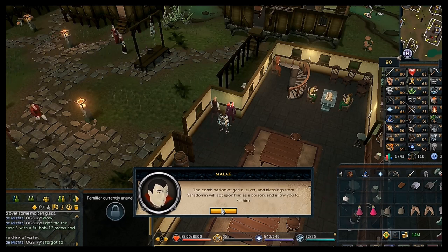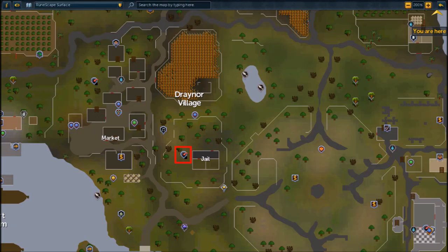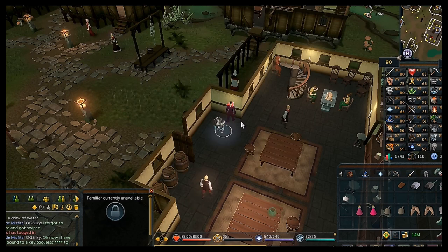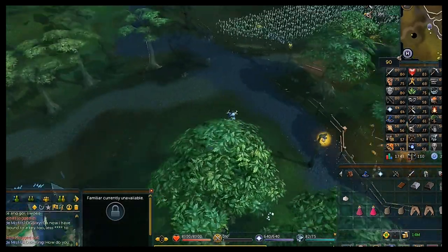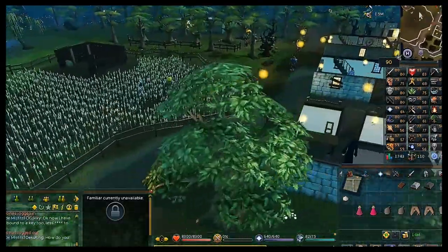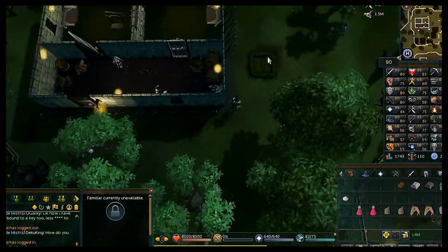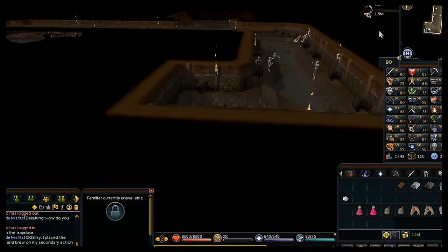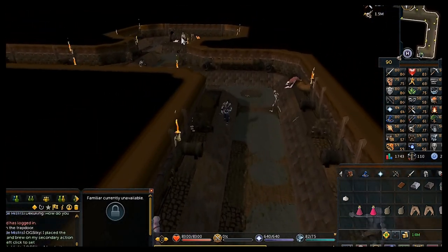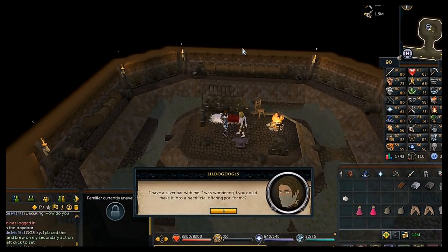He tells you what to do once the pot is made. Say 'I don't need anything' and head to Draynor Village to go into the sewers, located right next to the jail. Home teleport to Draynor and just south of the lodestone you'll find the sewers. Open the trap door, climb down, and find the other vampire in the sewers — talk to him and he'll make the silver pot for you.